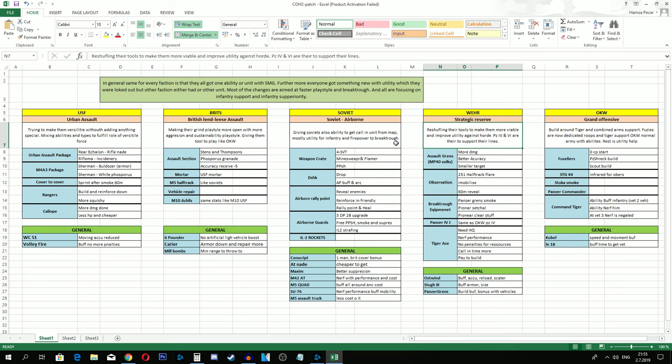Airborne Guards spawn from any building or from the Commissar, and you can upgrade them with three DP-28 upgrades, AT rifles, free PPSh, smoke, and an ability like USF Superior Firepower to suppress opponents. They can also call IL-2 strafing. In one unit you're getting Company of Heroes 1 Rangers combined with the CoH2 Major's IL-2 strafing - taking the most important parts of both and mixing them, without the full range of abilities like the Major's scouting area and howitzer.